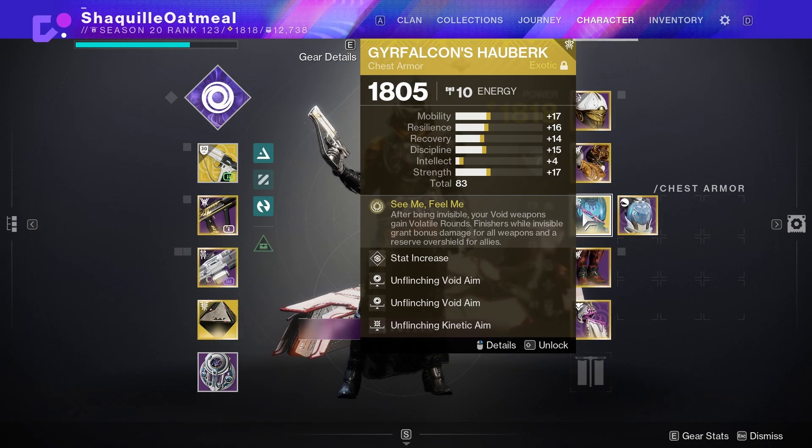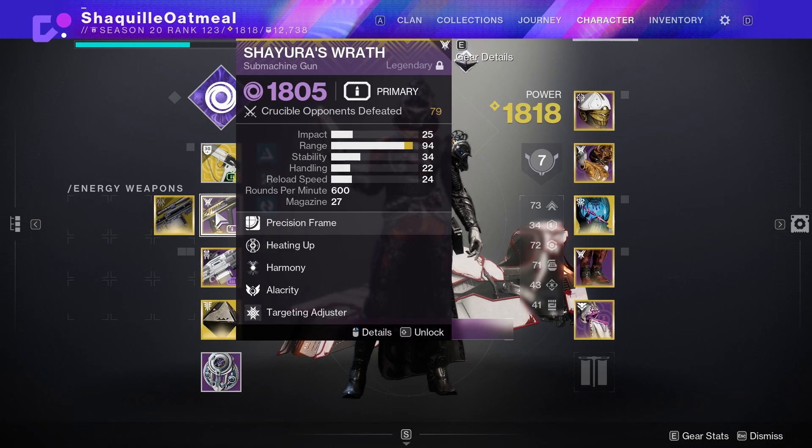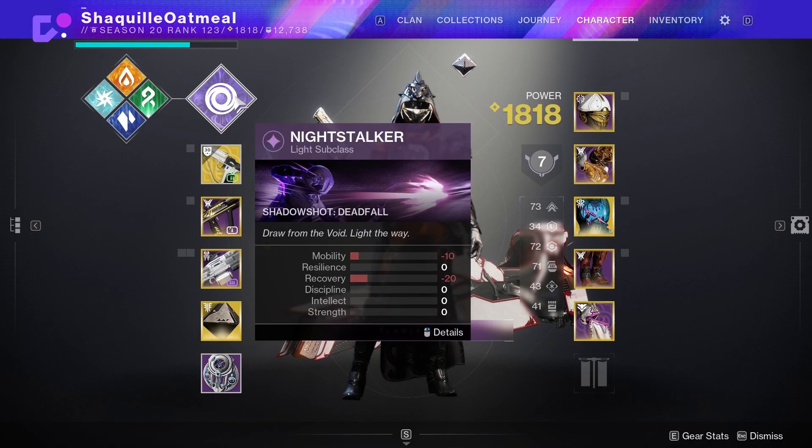This works in PvP surprisingly, but I found that if you let the timer depreciate it actually does not give you Volatile Rounds — you need to break invisibility. Next you're just gonna pair that with a void weapon. I prefer something a little bit higher RPM. Some people have been using void hand cannons, but I prefer a higher RPM weapon because when you use something like a hand cannon you don't really see those void volatile explosions a lot, but with a higher RPM weapon you tend to proc it a lot more.